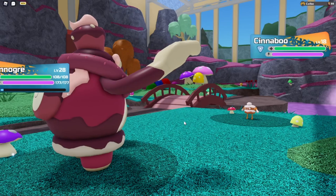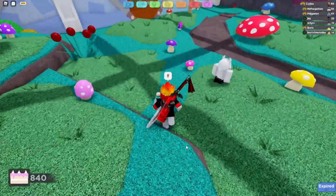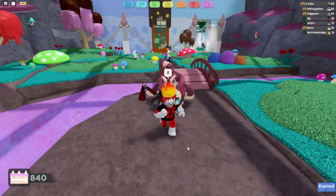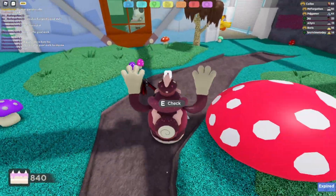I got over here a lot quicker than I would have without the glitch. I don't know how useful this will end up being. This might have actually been a glitch since we originally came back, but I feel like it could actually be useful now for getting to outside cinnaboos a lot quicker.